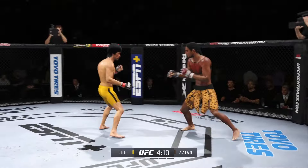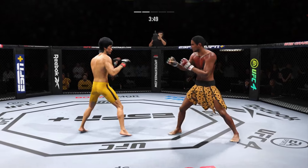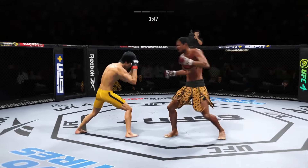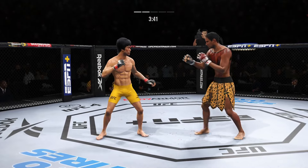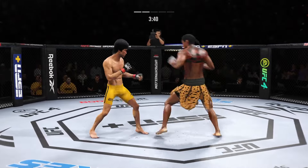Big punch lands. Missed with that right hand — and he caught the kick. Nice counter right hook there. Outstanding knee to the body — he's the taller fighter, might as well put that size to good use, and he certainly did so. Another strike to the body — not a lot of real estate there, but he found it.